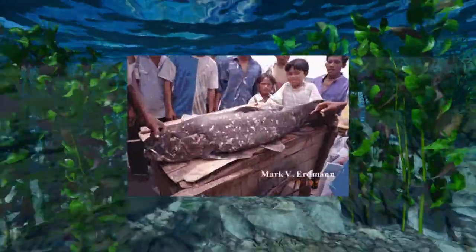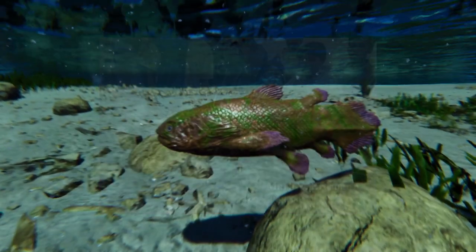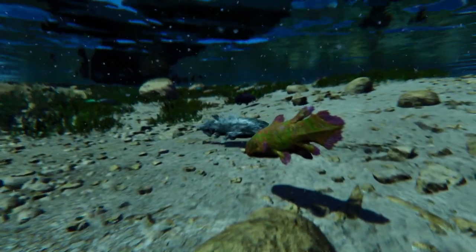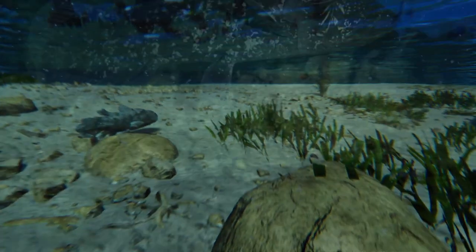Living coelacanths were first discovered at fish markets, but they apparently don't make for good eating. Their meat contains large amounts of oil, urea, and other compounds that give it a very unpleasant flavour, and consuming it can cause diarrhoea. Their scales also secrete a mucus, making them very slimy.